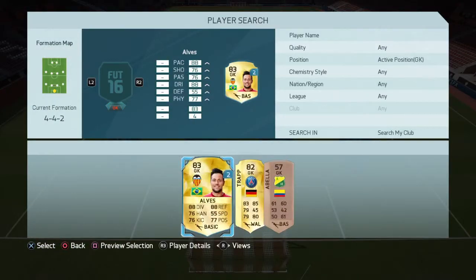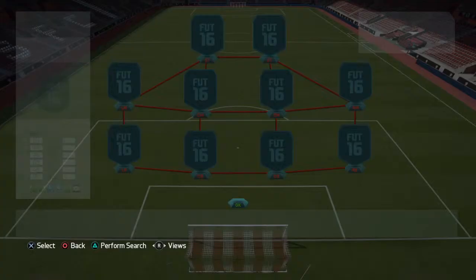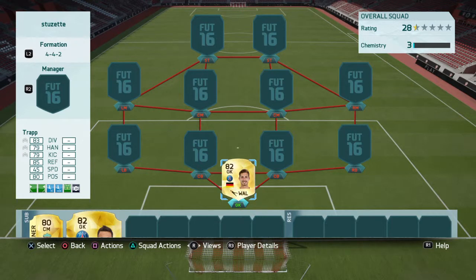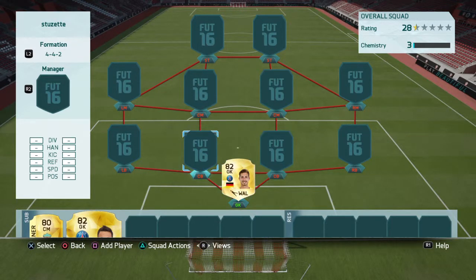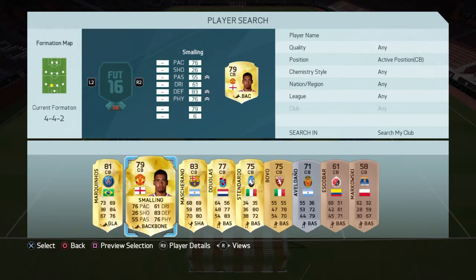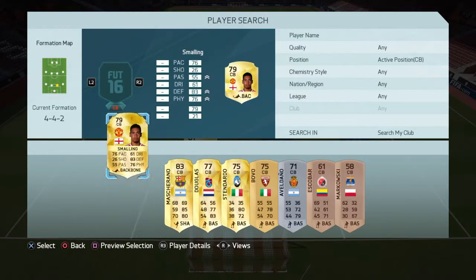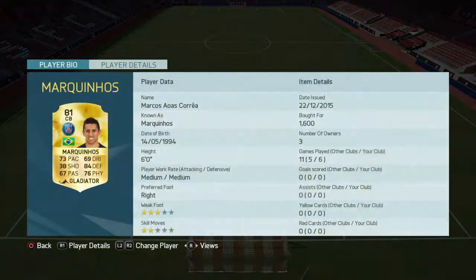We'll go straight into it. For the goalkeeper we've got Kevin Trapp — you can use Kevin Trapp or Syrigu. Moving to the centre backs, we've got Marquinhos and Smalling. Two pacey centre backs, strong.